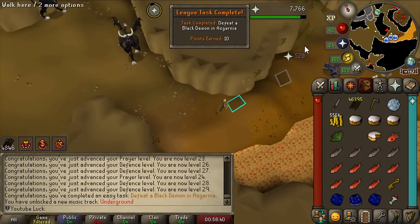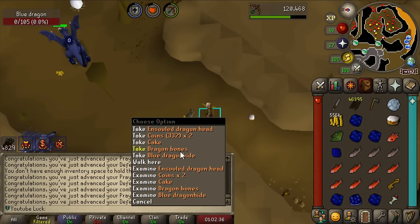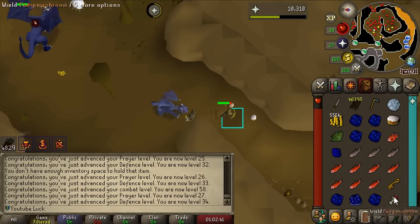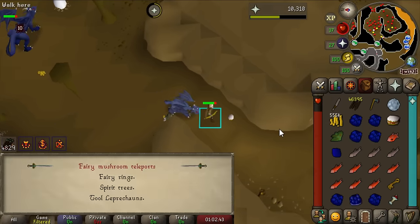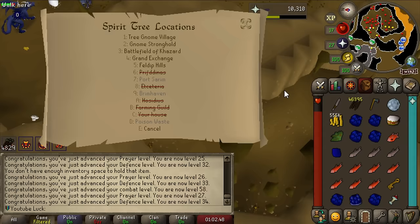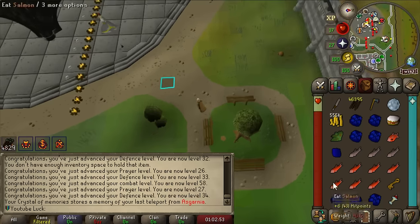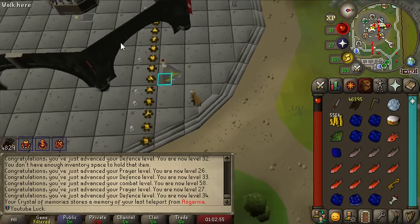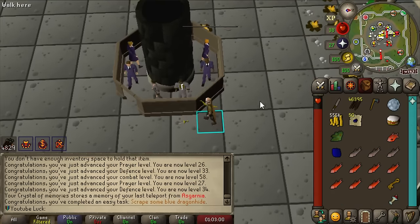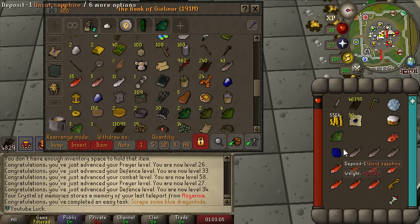Finally defeat a black dragon - which for some reason is only an easy task. I stayed to get six blue dragon hides since I'll need to craft a full d-hide set anyway. Along the way I got a scaly blue dragon hide - there's a task for scraping a blue dragon hide, using a knife on it to get the dragon scales. I've never done that before - let's do it. Easy task for some reason! Two more simple tasks - equip steel armor and equip mithril and black armor.